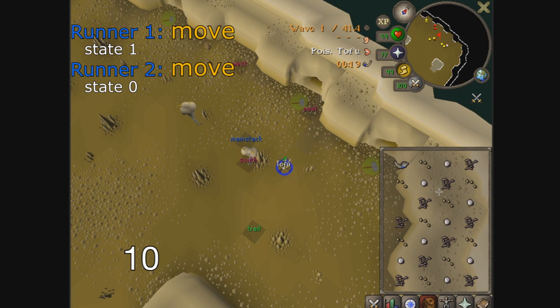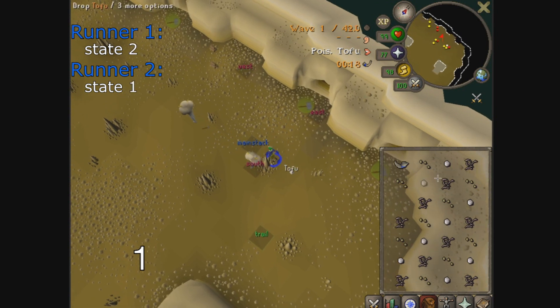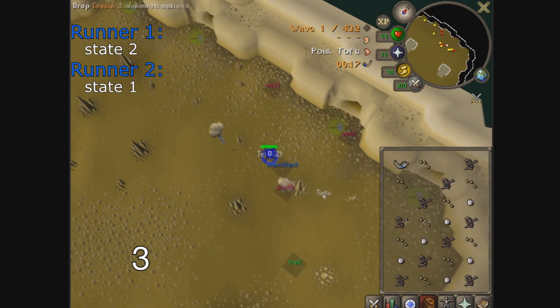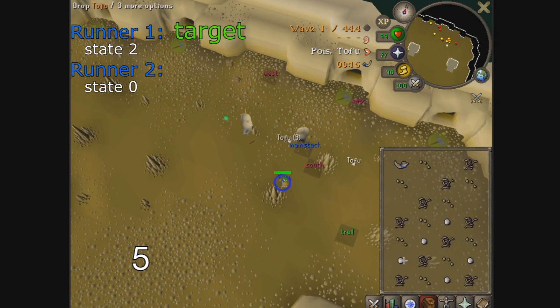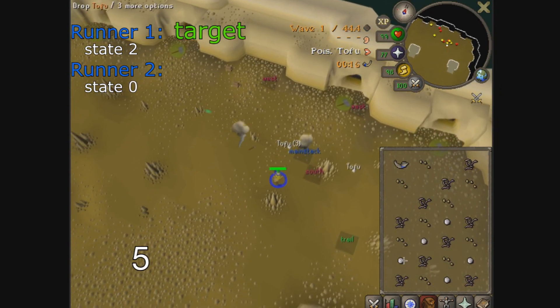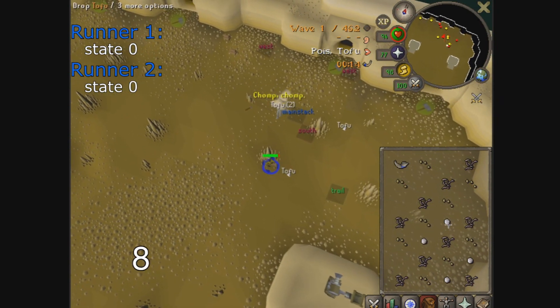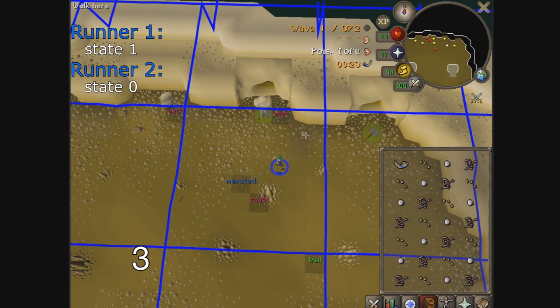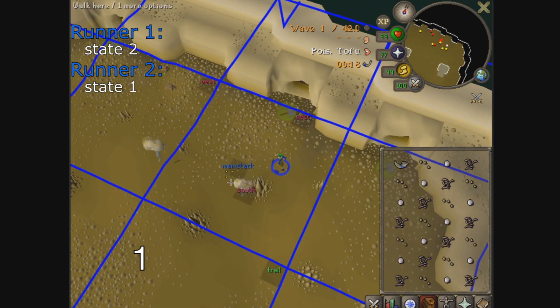After tick 10 in this situation, the runner will go into state 2. State 2 is much like state 1, with the difference being that the runner has two distinct targeting ticks: one on tick 2 and another on tick 5. If the runner finds food on tick 2, it will target it and immediately go back into state 0. If it didn't, it will try again on tick 5. If both target ticks fail, it will perform another random movement on tick 6 for 5 ticks. After tick 10, on a runner that has performed 3 sequential random movements, it will go into state 3.